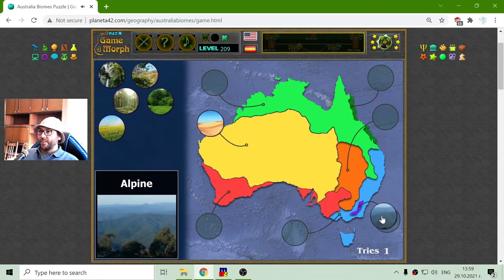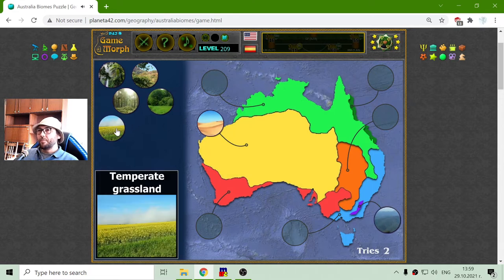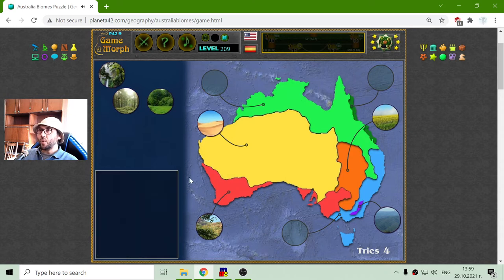They have this mountain range to the east and the temperate grassland, which is the fertile region. The most southern part is a Mediterranean biome. I think it's popular with the olives growing there.